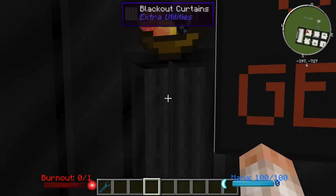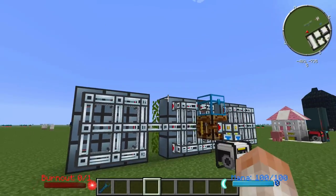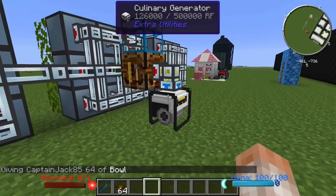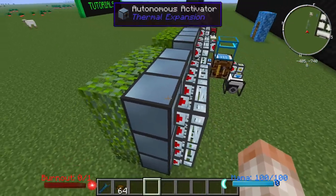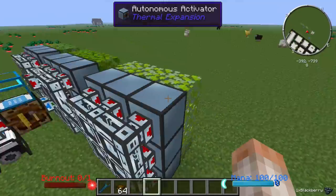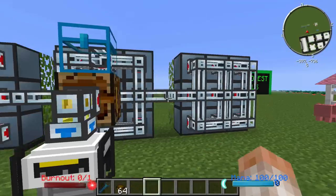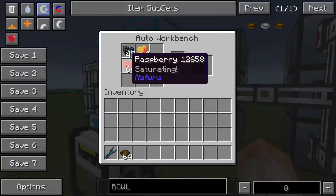Unfortunately you cannot use ambrosia, which is like the best food ever. But I created this contraption to show you something you could do with the Culinary Generator — a set-it-and-forget-it type deal. I have Thermal Expansion activators attached to blackberry, malaberry, and raspberry bushes, simulating a right-click to harvest berries. They throw them through Thermal Expansion item ducts — just saw a berry go through. I've collected quite a few berries so far.